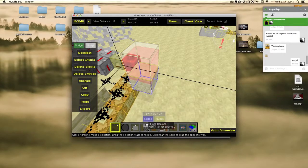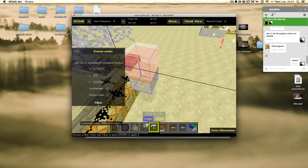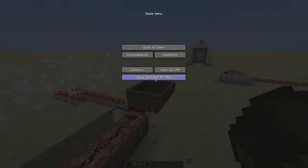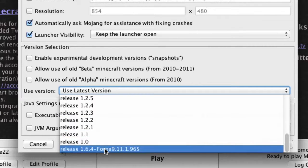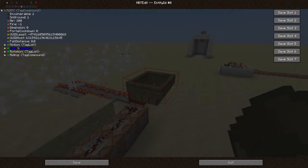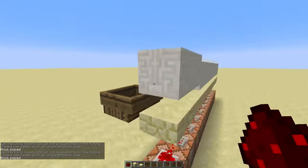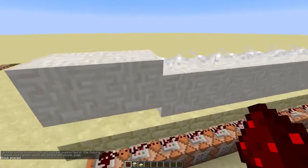So we'll go into MCEdit, use my Freeze Mobs filter, open the world in 1.7, close the world again, and open it in 1.6 using the nbtEdit mod. And now we'll adjust the position of the boat a bit. When we go back into 1.7, you'll see the sand has the correct height.